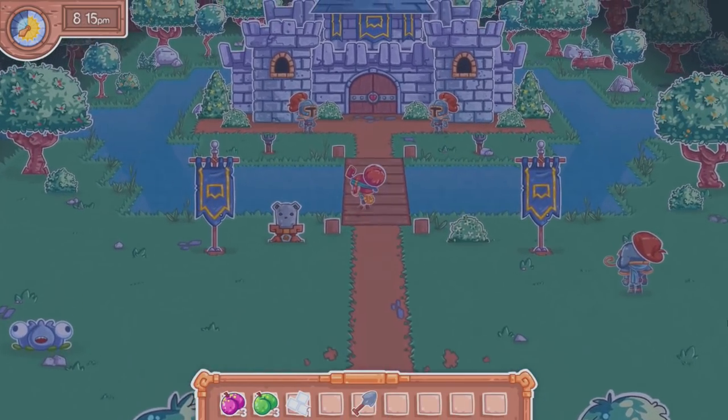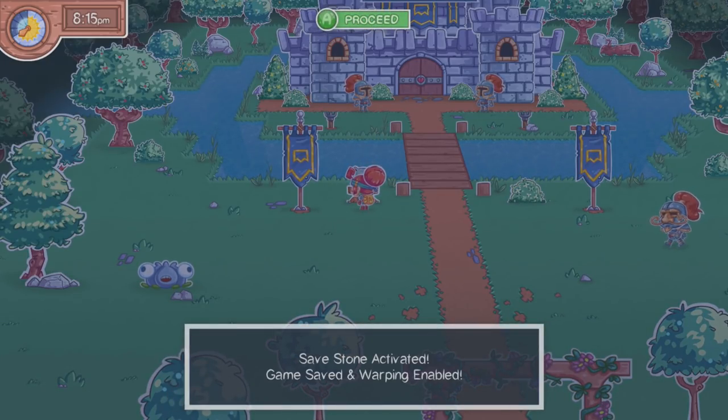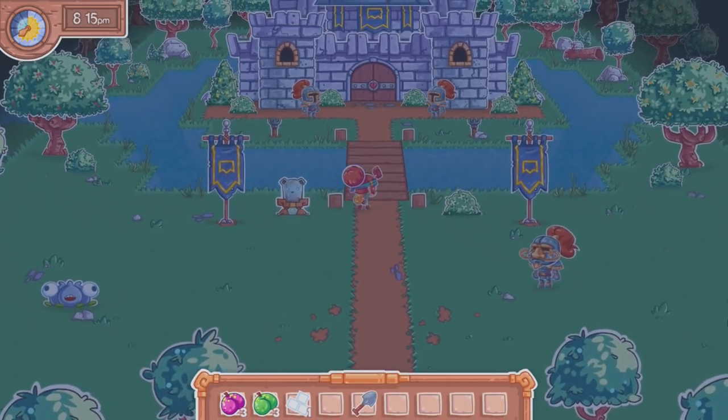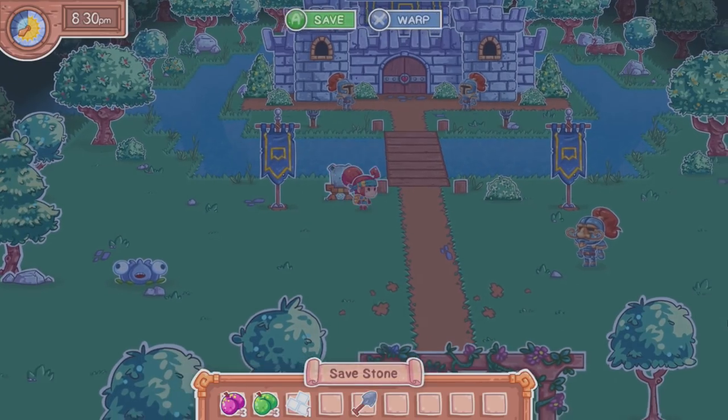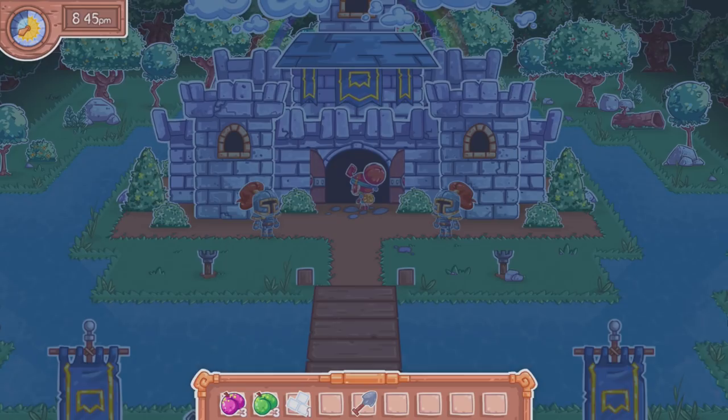All right, well we should save. Save stone — game saving and warping. Oh, we can warp from here! Okay, so that's how we warp. Enter the royal castle.